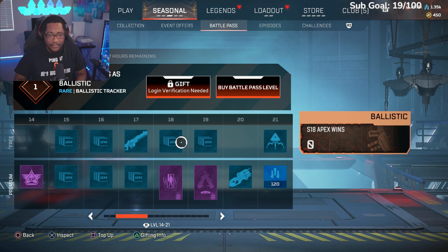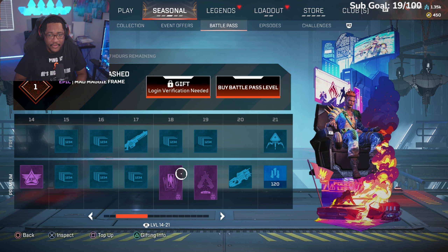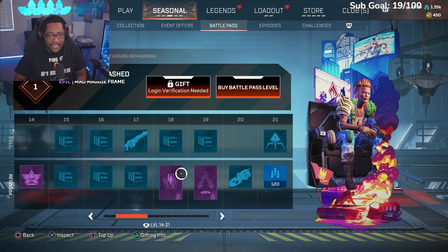Heartache Ballistic win counter, Mad Maggie banner, and a Mad Maggie hollow. I don't use hollows — anybody use hollows? Let me know in the comments if you guys actually throw hollows, I have no interest in those at all. Ballistic kill counter, the new railgun Charge Rifle — another digital skin. I'm like whatever about this.